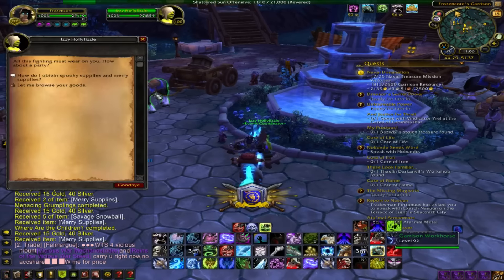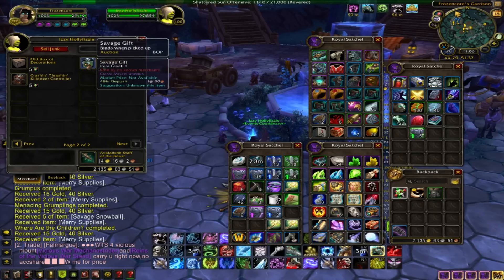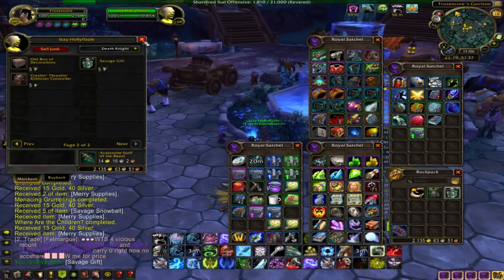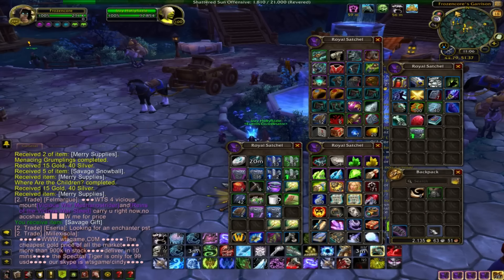Here you go — Savage Gift. Go to Browse Goods, go to the second box, and buy the Savage Gift. Then open the gift and see what you get. This time we got 300 oil. You have a 20% chance to get Frozen Arms of a Hero, which is an item level buff for your followers — that's a 20% drop chance and it's worth around 800G.